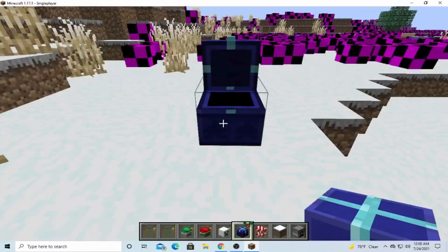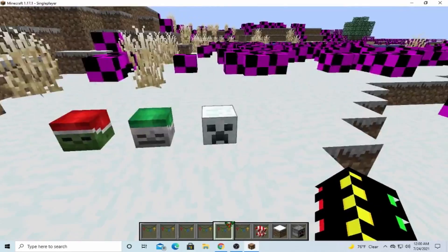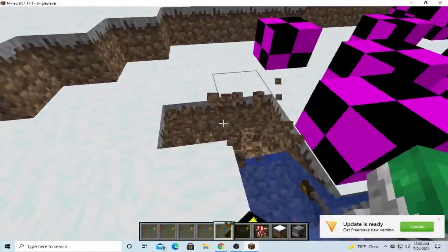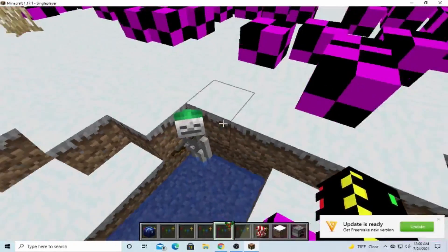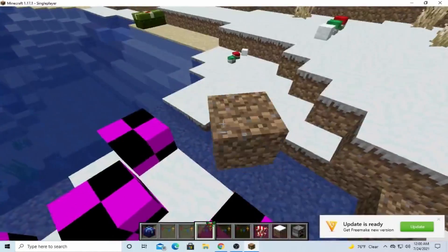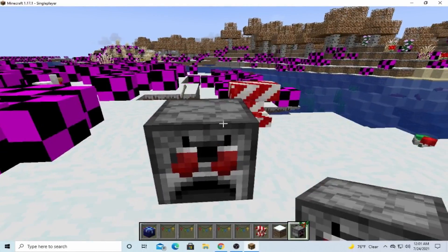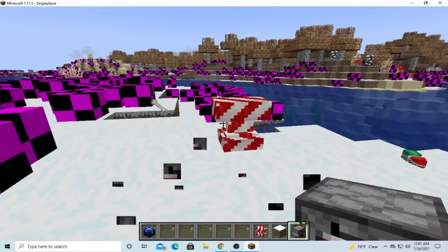Now we have the trap chest, which is blue. And then we have different skulls. The creeper skull is snow, and then the skeleton has a green hat, and the zombie has a red hat. You can actually see the skeleton here — it actually has the green hat on. It actually has the grass block, and the furnace actually has stockings on it.